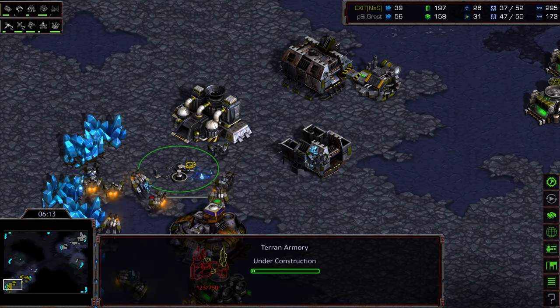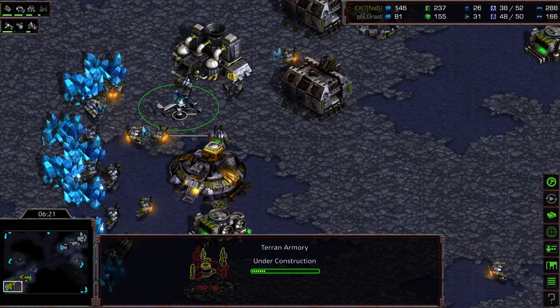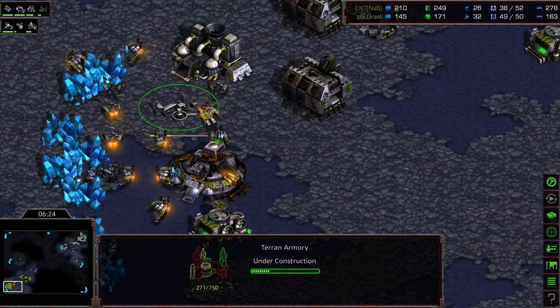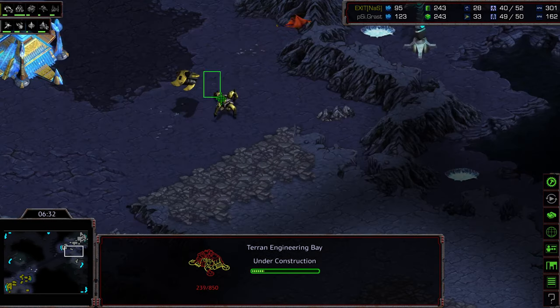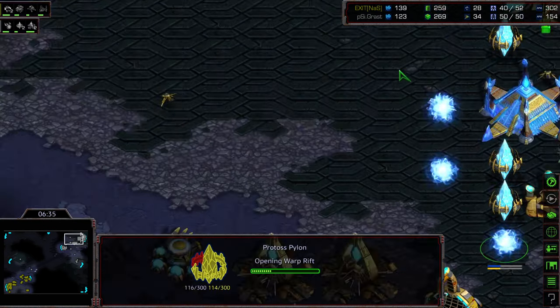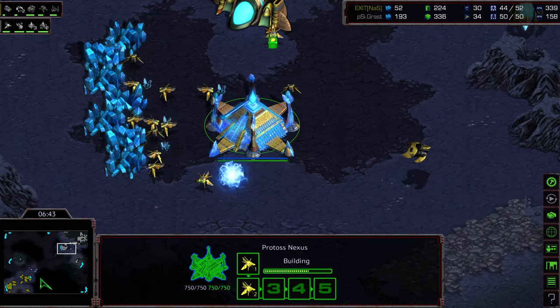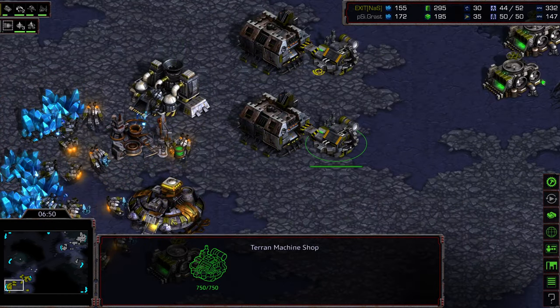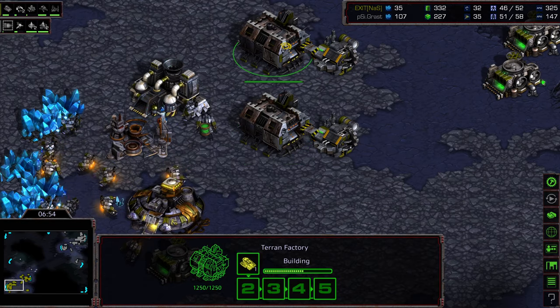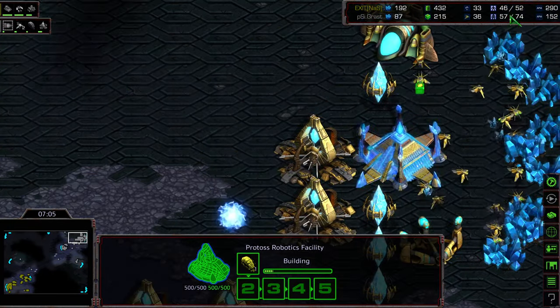Exit going ahead and grabbing an additional factory, putting his Armory. He's going to go ahead and place that Armory — I think that is in a good position to speed up the gas take. He's going for Level 1 Weapons Upgrade. I do like that he's putting this Engineering Bay in the corner to go ahead and have that scouting information, just in case there were drops or something along those lines. Two additional Gateways plopping down. Grast checking out his corner, or just in case Dragoons are setting up near that Mineral-only, to potentially go ahead and grab a quick third.